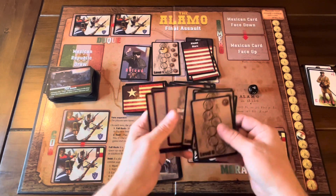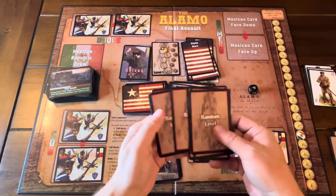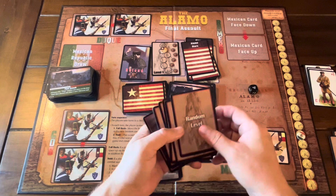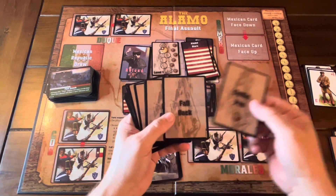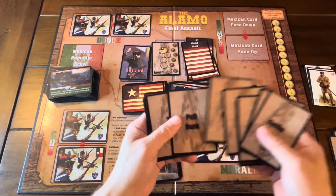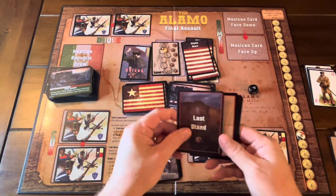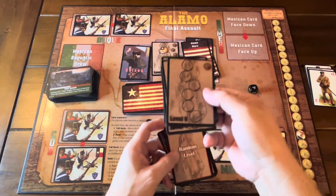You can set a difficulty level, or you can use these random level cards. You take five of these and add it to the last stand, where you get a die roll. Some of these random cards — like the cattle pen — give you a die; horse corral gives you a die; low wall gives no cover. It's kind of random what you get with the random levels. You take five and add to the last stand, or you can just do a set level.